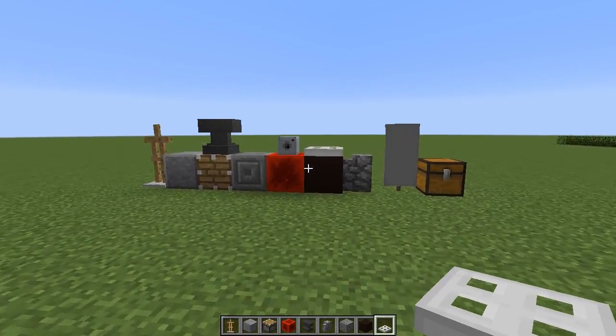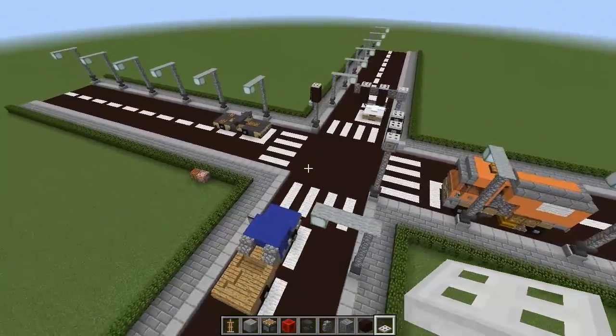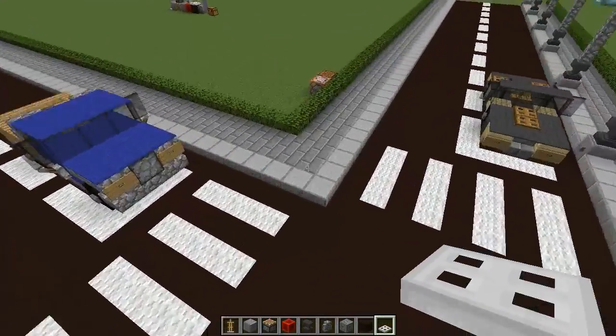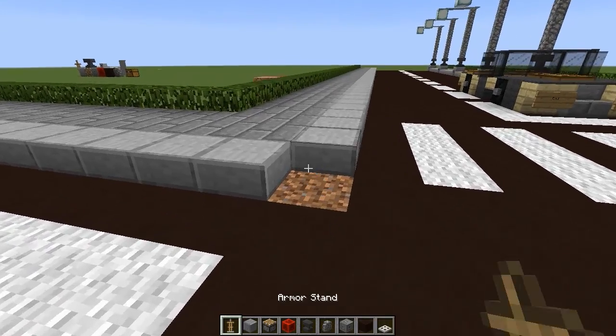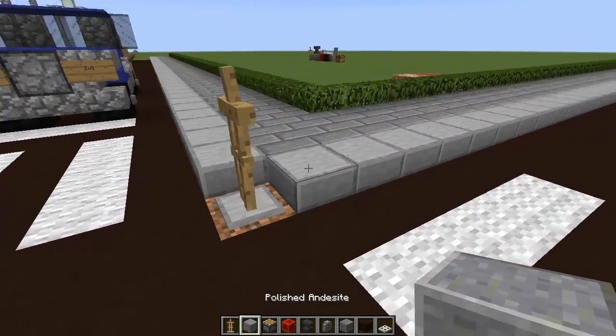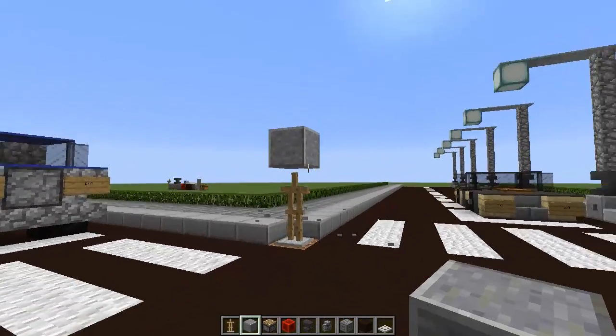Once you have all these blocks, you need to find a place where you want to build your traffic light. I have an intersection set up right here and this is a perfect place to build it. The first thing you want to do is just break a block just like that. Then we're going to place down our armor stand and get our polished andesite, placing one polished andesite block above the armor stand like that.